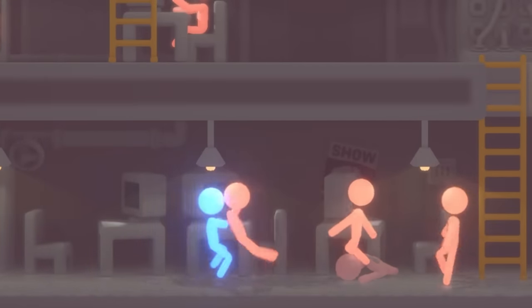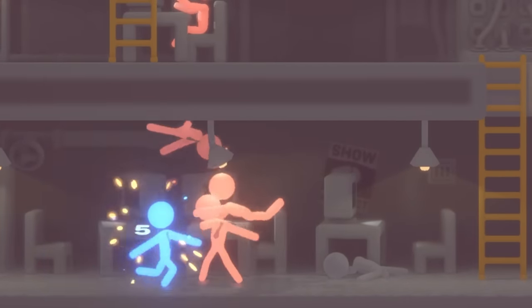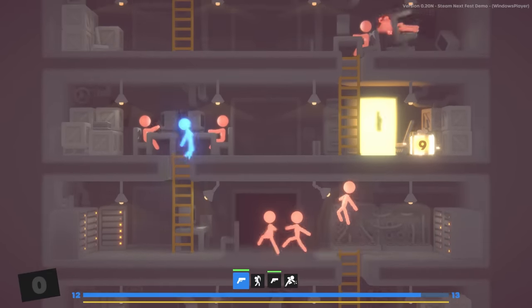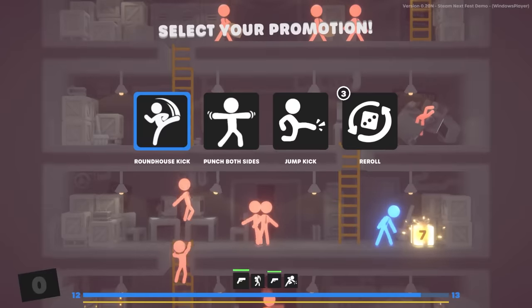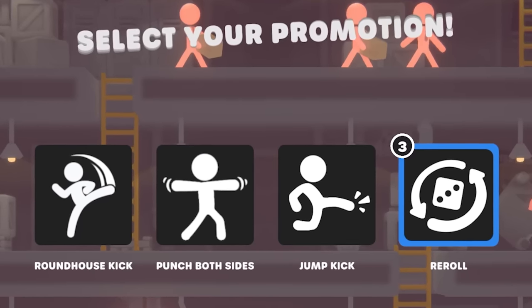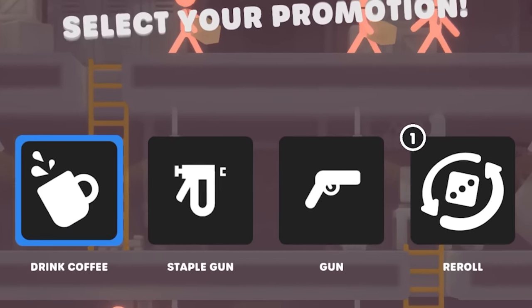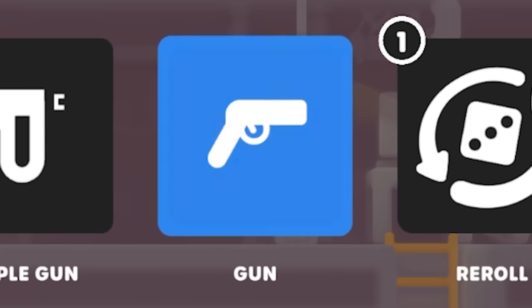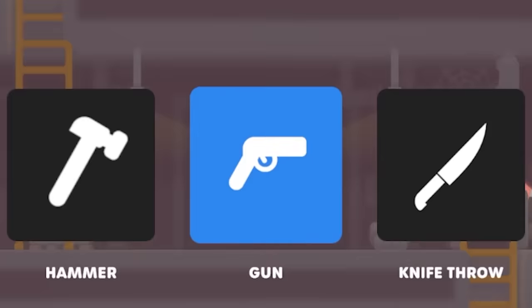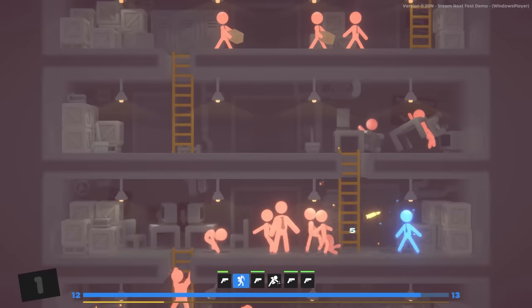You're not supposed to bring guns to work, but that's exactly what I'm doing. After getting our XP, the first thing we need to do is unlock our upgrades. We don't want any melee — if we can choose a gun, we have to take it. And when we get an upgrade for said gun, we have to take it. I've got a lot of guns.